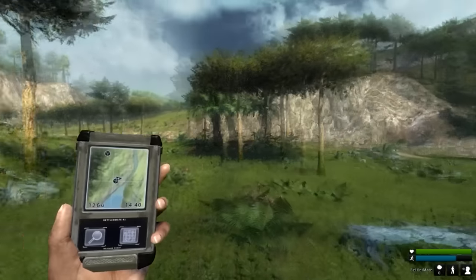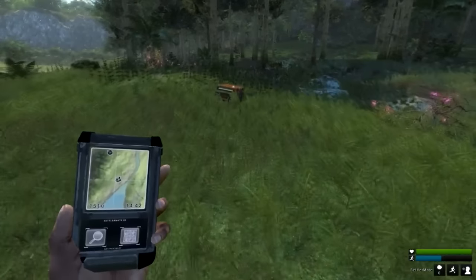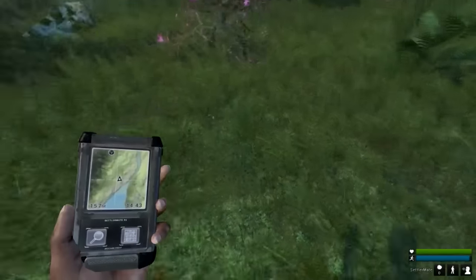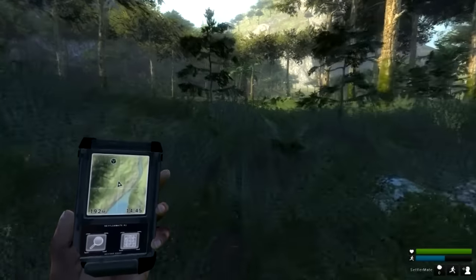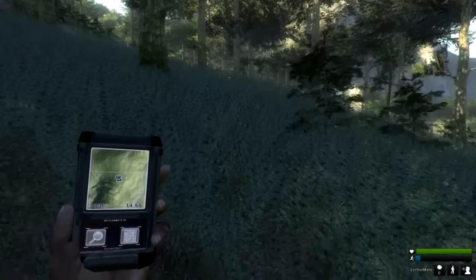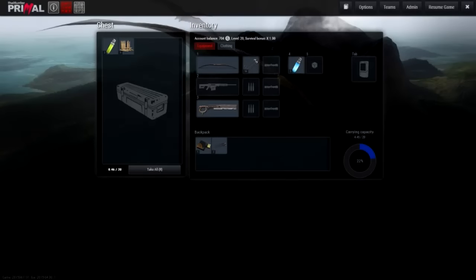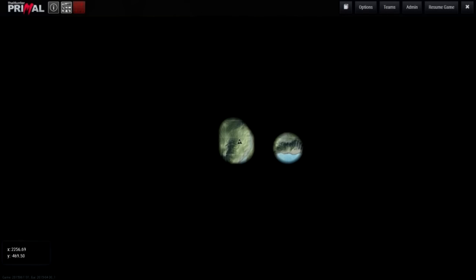The first thing we'll do is go find some equipment. On the map in the bottom left, the little cube icon marks an item drop, so we're heading over there. This is definitely a game you need a lot of patience with because the map is huge — you can be walking for 10 to 20 minutes before you see anything, whether it's a drop or a dinosaur.